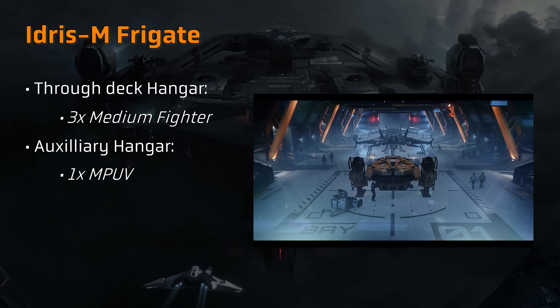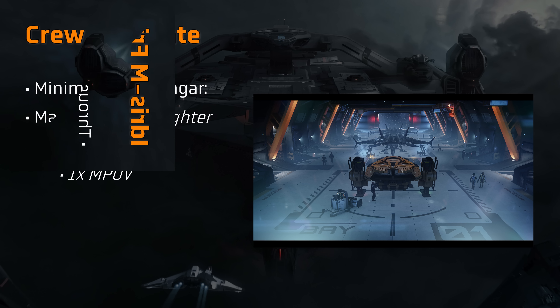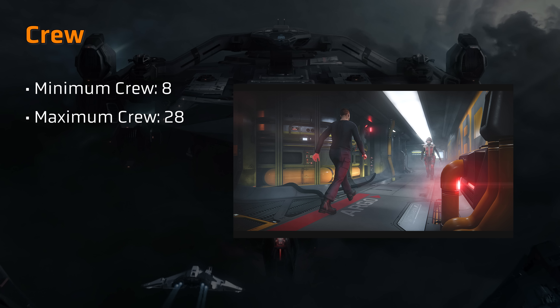A lot of space is carved out of the centreline of the Idris lower decks to make room for the large, thru-deck hangar bay, with a hangar door at the front and at the rear. The hangar is designed to operate up to three medium sized fighters on the primary flight line in the centre, although knowing what Star Citizen players are like, it wouldn't be surprising to see players finding a way to fit far more aboard. The rear of the hangar bay includes a ramp, which could make it possible to load ground vehicles aboard. The Idris also comes equipped with an auxiliary hangar below the main deck, designed to hold a single Argo MPUV, though players may load other small snubships in this space.